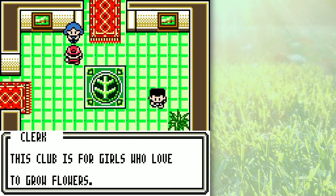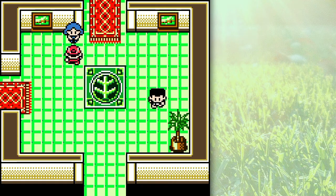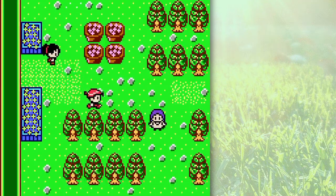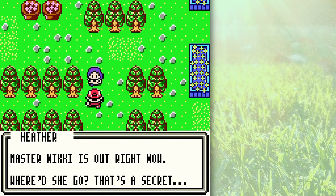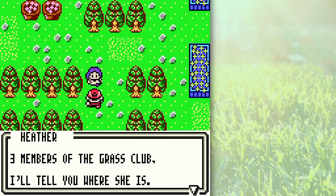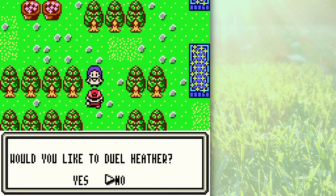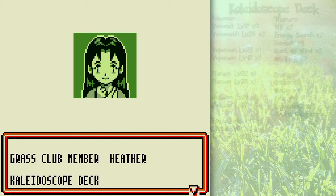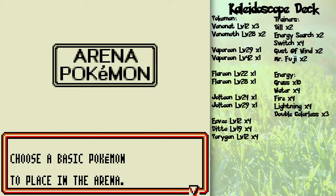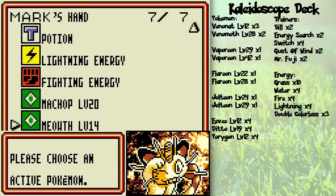Welcome to the grass club! This club is for girls who love to grow flowers; the Pokémon cards used here are also beautiful flowers. Master Nikki is out right now — that's a secret — but if you defeat three members of the grass club, she'll tell you where she is. She's got the Kaleidoscope deck, which is a deck with many different elements. Her strategy is to knock out Pokémon by matching the weakness of your Pokémon, but she's not very good at doing it.